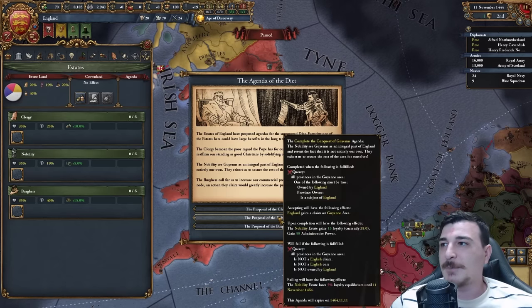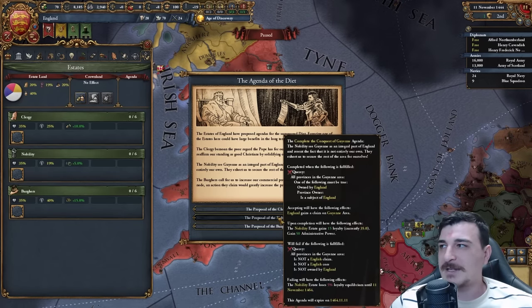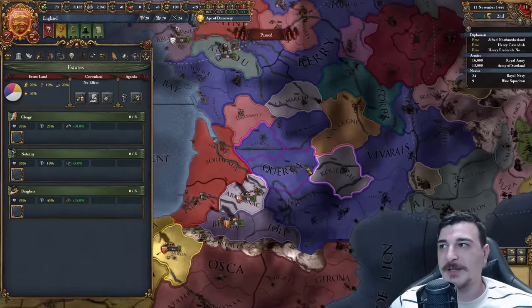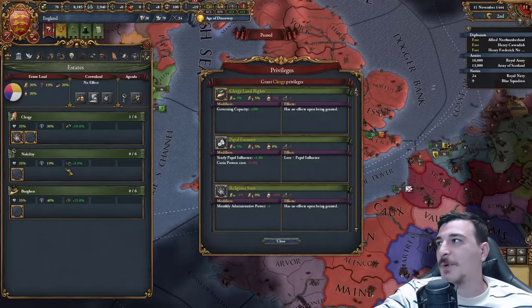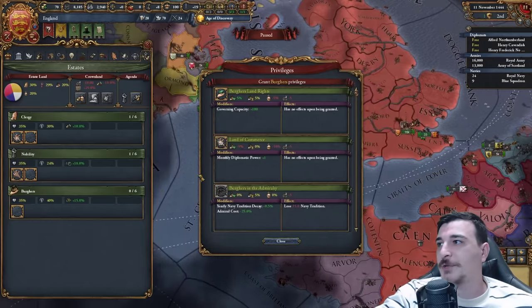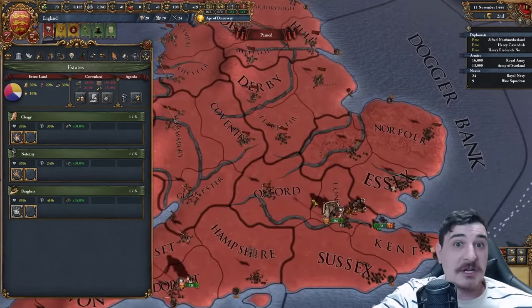Now let's go ahead. Kersey, subject of England — that's French land. We're going to get that because we're going to be getting this anyway after they become our PU. Now that we've done that, we can give out the plus-one mana privilege — one, two, and three. And we start with 10% crown lands, so it's really not that bad.